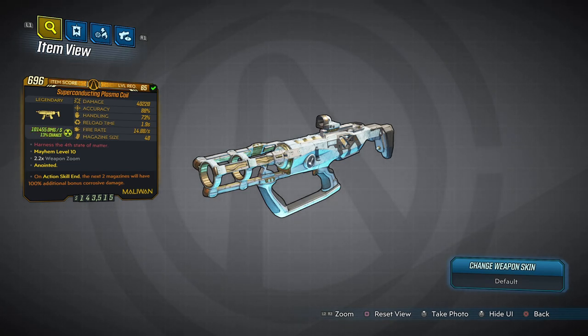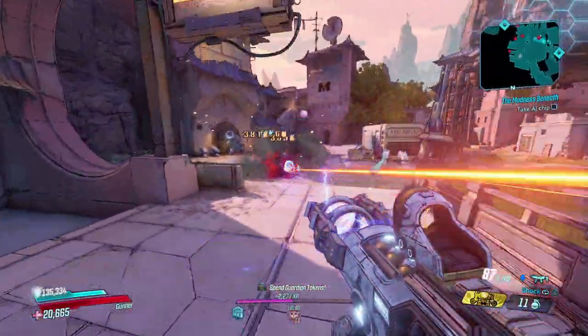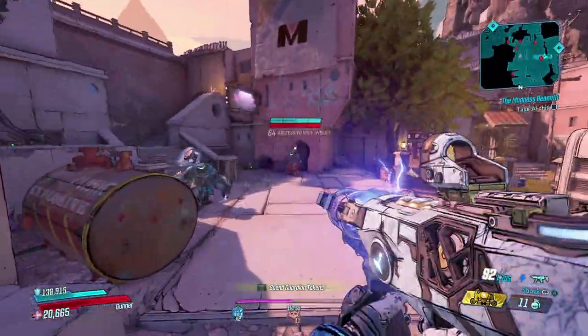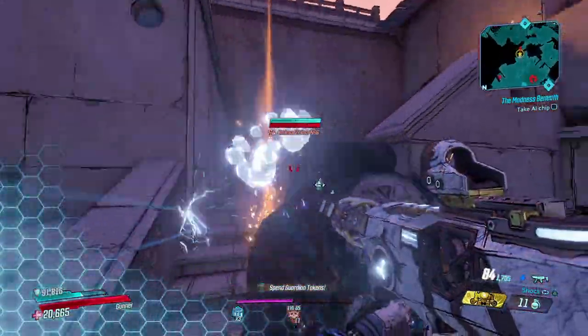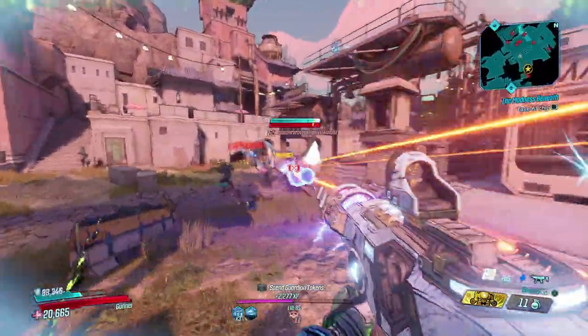Up next on the list we have the Plasma Coil. Again, this is another new entry — the Plasma Coil is an Arms Race exclusive and it is very very good. It has a special ability that even though it is a Maliwan, it actually pulses to the enemy, aiding in ammo efficiency. This thing absolutely smacks. It is good on all characters — absolutely all characters. It can only come in shock and radiation, however you can add elements to it using Next Two Magazines.